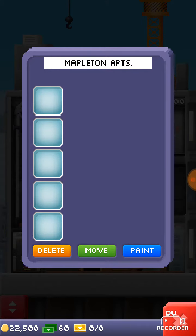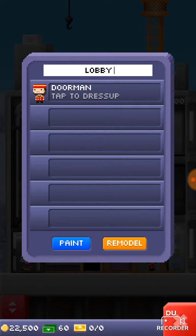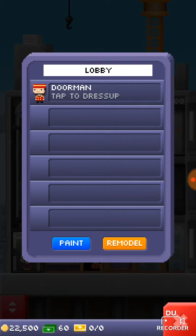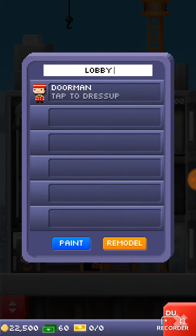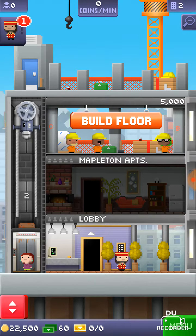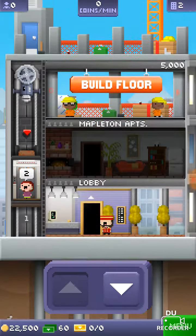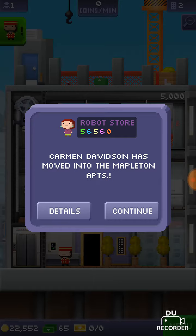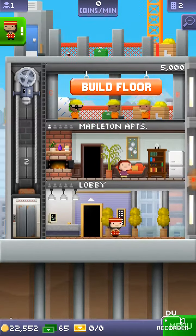Wait, stop — we need to click on the elevator. Guys, I don't know what I'm doing. Oh, right here — the elevator! Oh, I was clicking on the door. All right, nice.